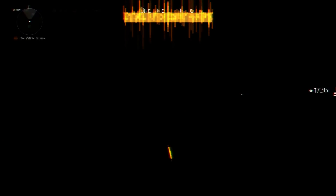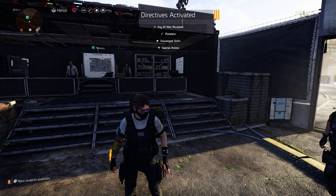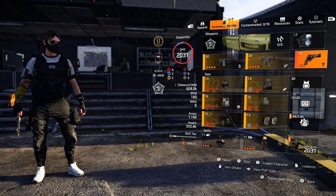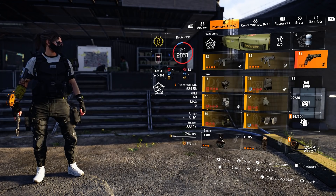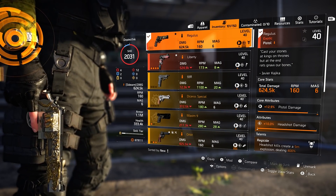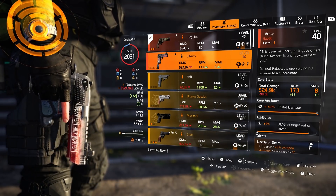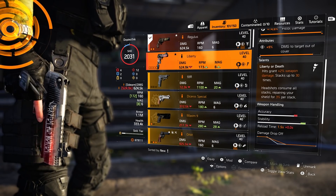Before I give you a rundown of the activity, here's my recommendation for what build to use. The most important thing to recognize is that we're running the pistol directive, which heavily reduces your ammo acquisition for anything other than pistols — which obviously have infinite ammo. The basic idea is you want a high damage pistol. If you have the Regulus, that is the best option in my opinion, for the amount of damage you can get from headshot kills. If not, do the Liberty — everyone can get that, it's not raid-locked, you can farm it from any targeted pistol zone. If you really don't have either, a regular high-end D50 will work, but ideally the Liberty or the Regulus because of their talents.